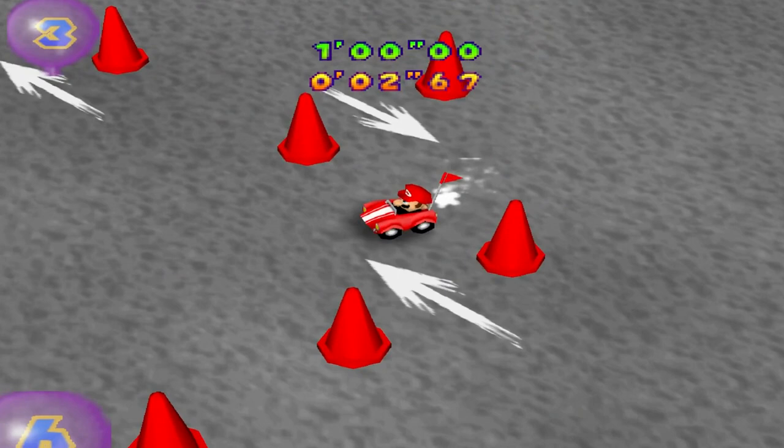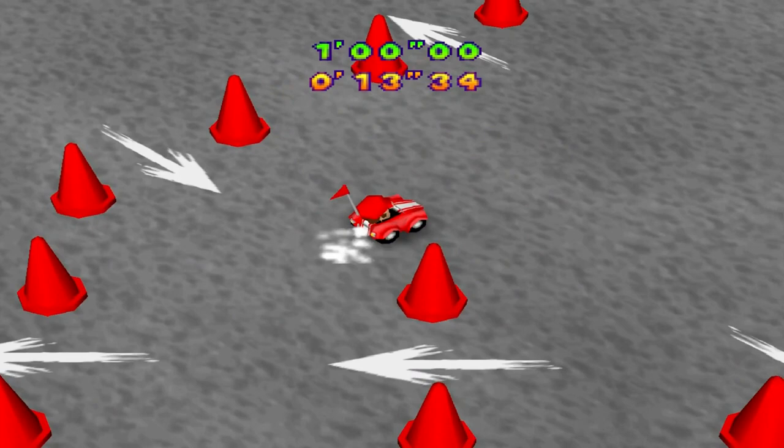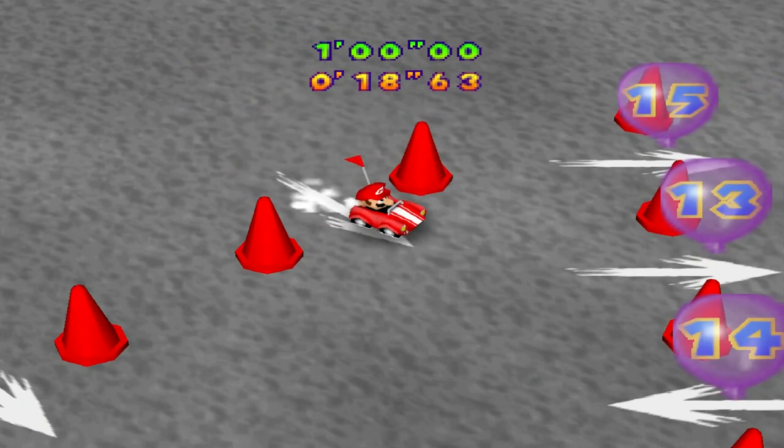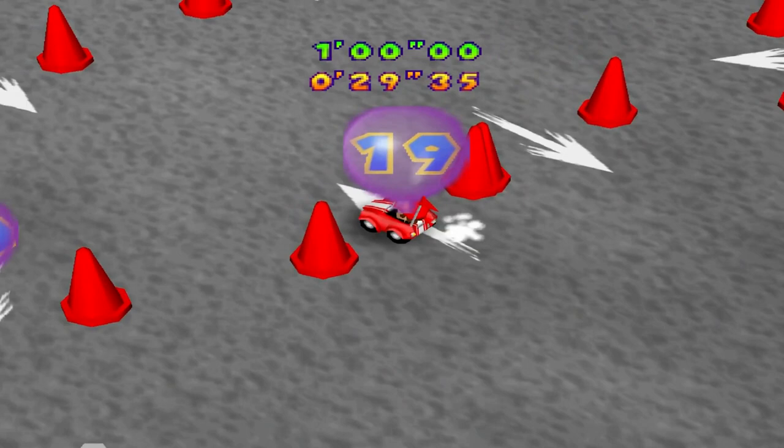That's where the biggest trip rope is in this minigame. The arrow is going in opposite directions. You have a tendency to just look at the balloons and go, oh, there's the next one — but you need to take into account that you actually need to take it in the right direction. And that's where the trouble comes in.